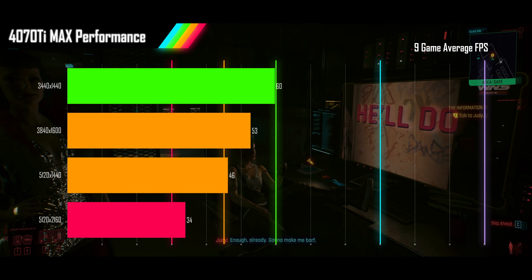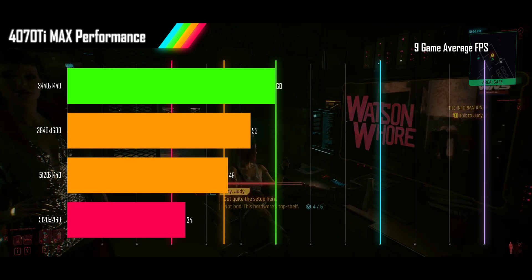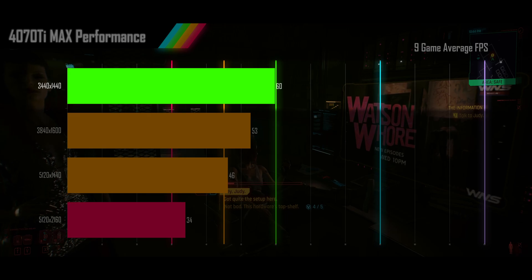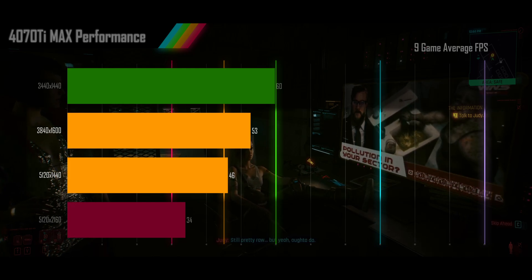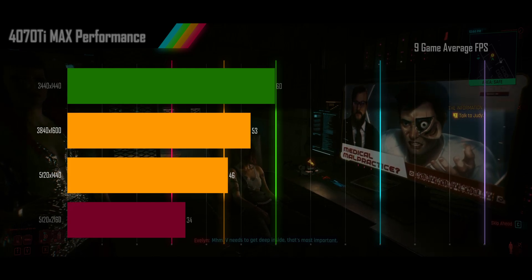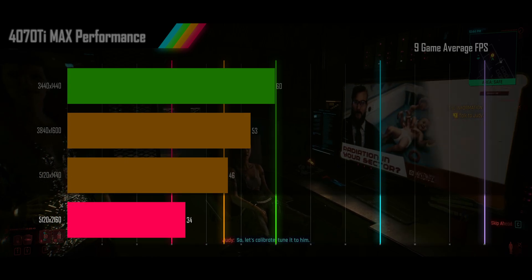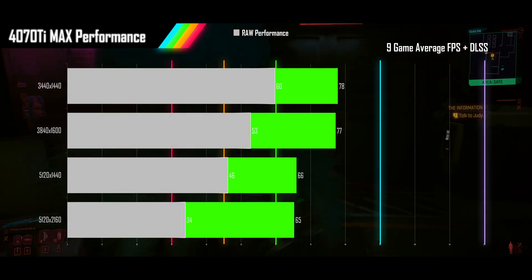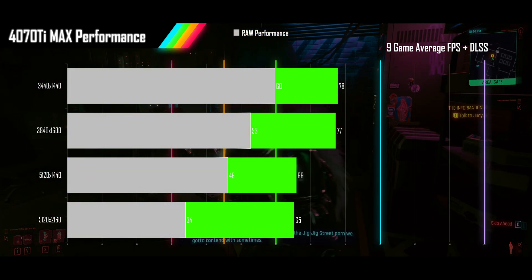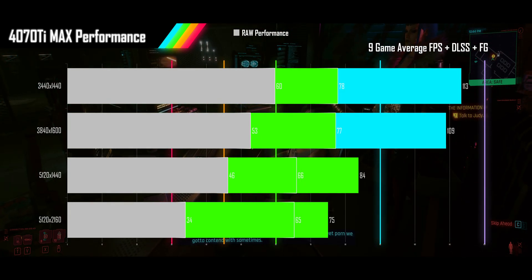When we examine the final results of all games, if you are just going to play at ultra settings plus ray tracing at native resolution, only the 3440x1440p alt-wide would be getting a smooth 60fps, with the 3840x1600p alt-wide and the 5120x1440p super alt-wide getting acceptable frame rates, and the 5120x2160p alt-wide struggling with a frame rate barely above 30fps. If you are willing to upscale from 1080p for each of these resolutions, you can enjoy a smooth frame rate at every resolution, putting the 4070 Ti in the perfect position to leverage frame gen at each resolution.